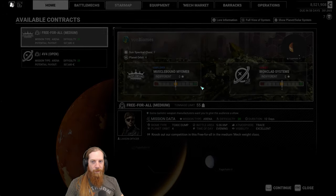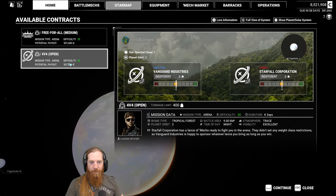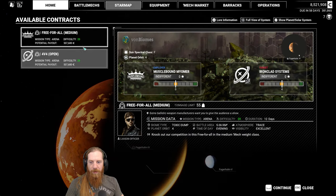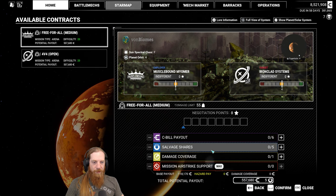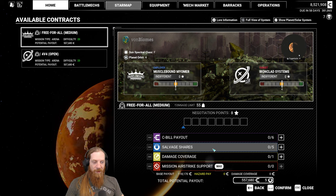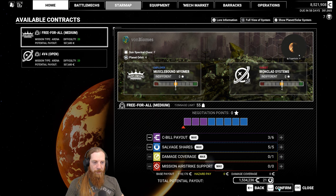Let's check the arena while we're here. Medium mechs - we could use our Blackjack for that. There's an open four-versus-four. I don't think I'm going to go for the open ones just yet, even though it's only difficulty 20. Let's do the free-for-all. Do we use the Centurion or the Blackjack? The Centurion is probably the better option - better armor and the SRMs are really nice for arena matches.